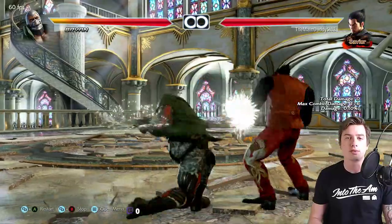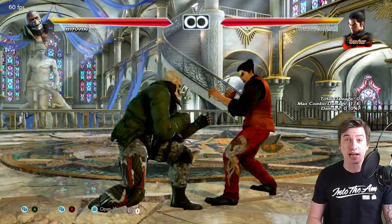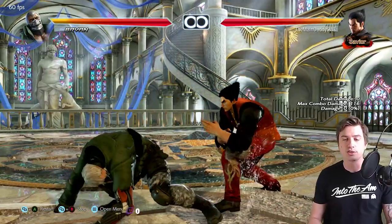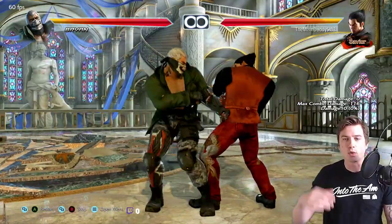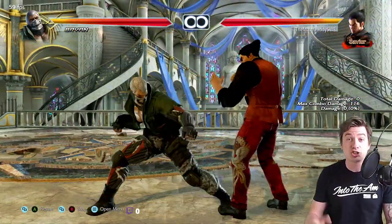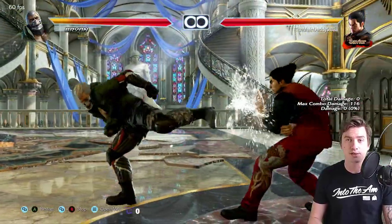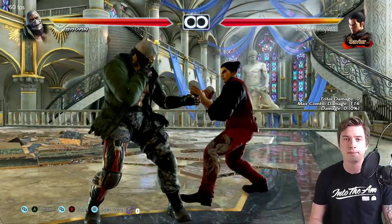Randomly he will do the snake edge and you just have to be able to block it on reaction. You have to be able to do this. If you cannot, you're one of those players where Bryan's orbital upward mid launcher and his snake edge turn into a legitimate 50/50 on you — and that is unacceptable.